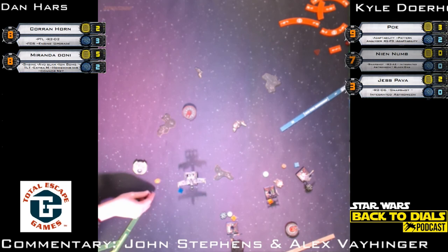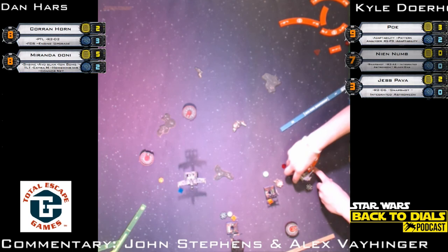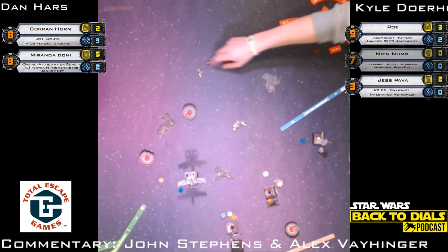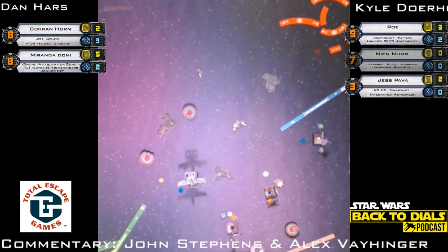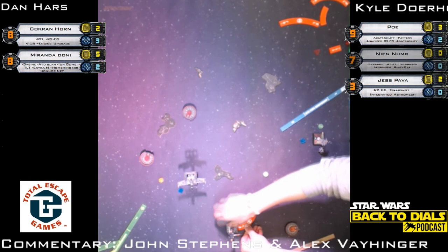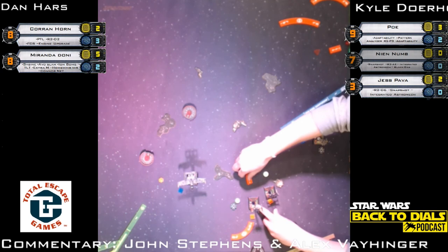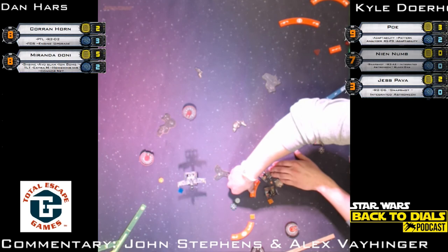Takes the target lock on the Advanced Slam — and there's the weapons disabled token. Corran Horn with a two-bank to the left — already at full shields, that green maneuver clears stress. Jess doesn't have arc so worst case he's taking one shot. Take the focus token, call it a day for Dan — then set up for the K-turn next turn to get some guns on target. Left turn from Poe — Kyle really wanted Miranda to turn in and Dan was savvy. That's a good description of Dan — he tends to be a pretty savvy X-Wing player.